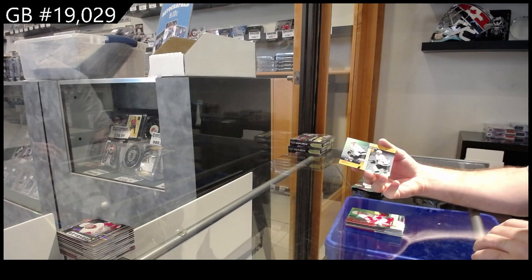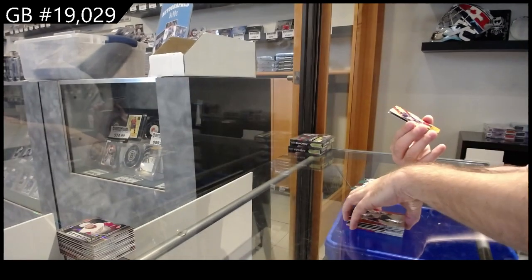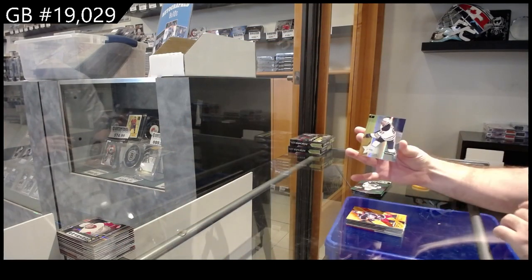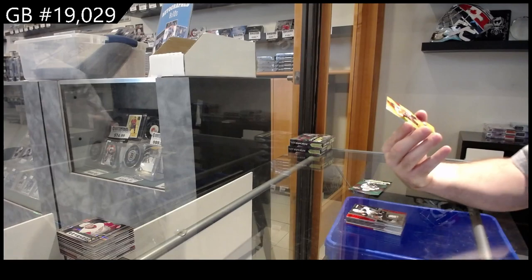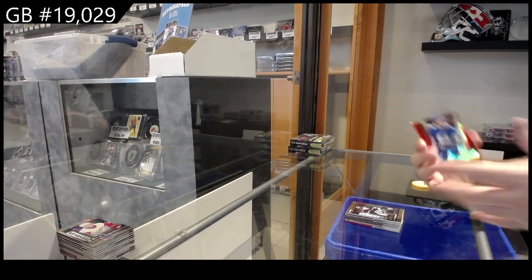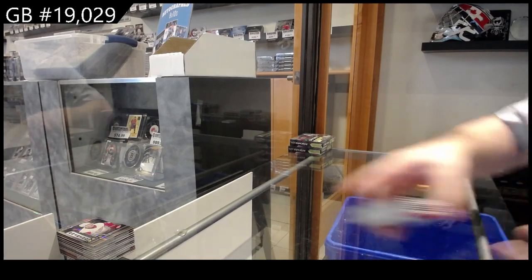We've got an $8.99 Futures of Raymond for the Red Wings. And a Duos of Kopitar and Byfield, $7.99. We've got a Ryan O'Reilly for the Blues, Red. FX of Wurrenske, $4.99, for Blue Jackets. And a Star of the Show of McDavid for the Oilers. Red of Drysdale for the Ducks. FX for $4.49 of Cam York for Philly. And a Roaring Twenties of Turcotte for LA. Red of Quinn Hughes for Vancouver. We've got $8.99 Stars of Skinner for Buffalo. And a Brilliance of McKinnon for the Avs. Holy moly.